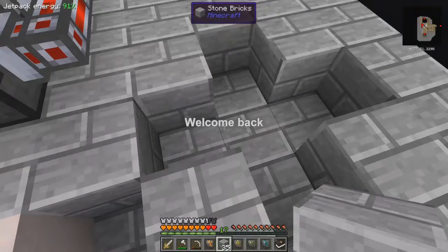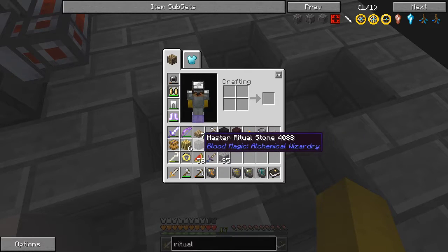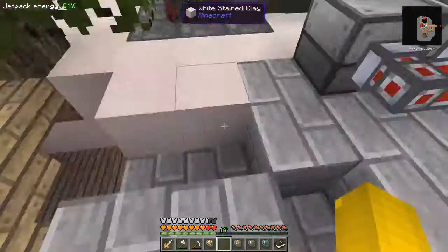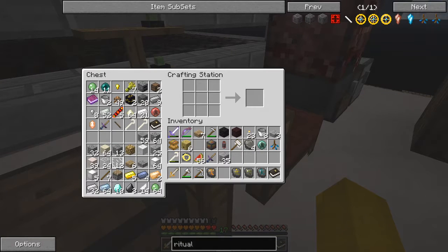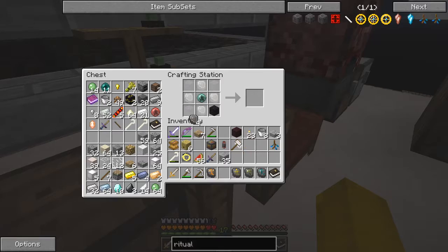Right, I know what I have to do - I just wasn't 100% sure so I needed to check. I need my master ritual stone in the middle, and then I need to put four ritual stones around that. I haven't built the ritual stones yet, but here we go. That's what I need the obsidian for, which I haven't collected - not very intelligent - but I have got everything else.